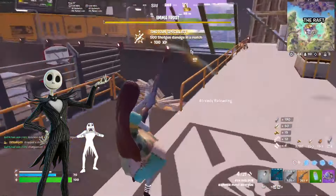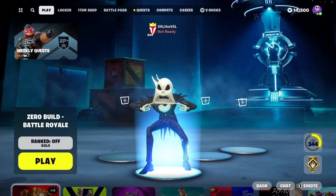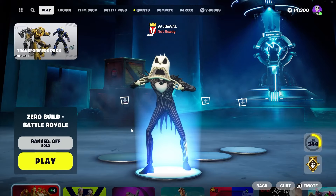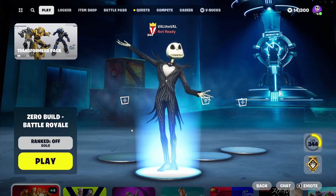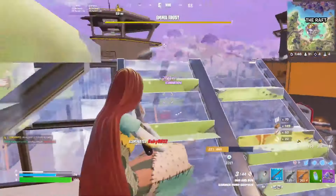Jack Skellington also has one other style, which is the Santa Jack style, and you can use that style during the holiday season. This Santa Jack style is overall a great style as well and accurate to the movie. He also has a built-in emote, which is Jack's scary face — he pretty much does a jump scare face, which is a nice addition to the skin. Overall this skin is a great representation of Jack Skellington and definitely a great skin to use during Halloween.